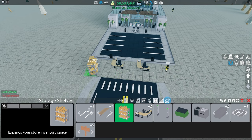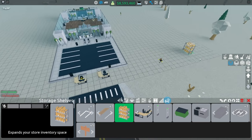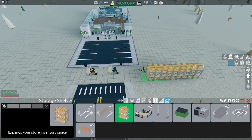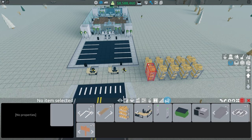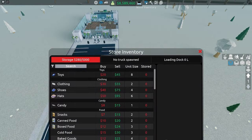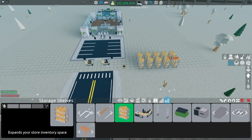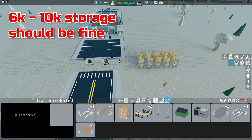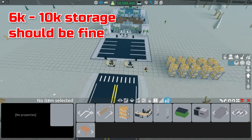I also like adding storage. Wherever customers aren't walking, you can put storage boxes. I'll delete these — now how much storage? 5,000. For me the most practical amount is having storage for 6,000, and that should be good enough. If you want more, feel free, but I just use 6,000.